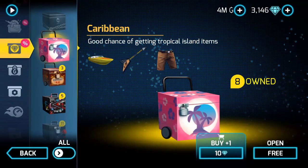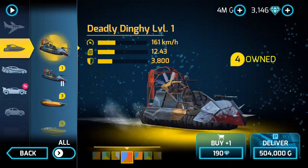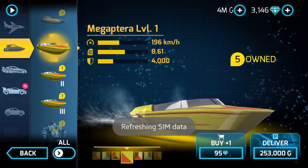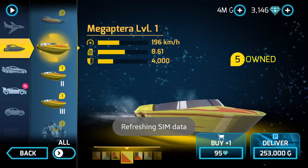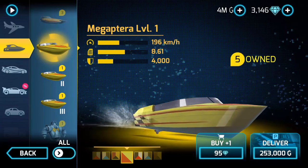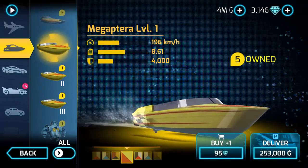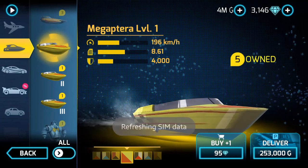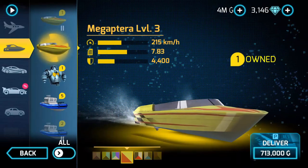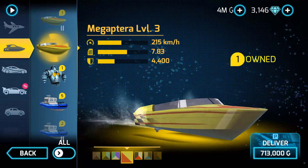The first item will be Megaptera, which I like. What is Megaptera? So in the box you're going to get level 1. I'm going to use my glasses because the light from the gaming makes my eyes kind of scratchy. So I got Megaptera level 3. In the box you're going to get level 1, and it's 196 kilometers. The acceleration is 8.1, and the damage resistance is just decent. Don't crash too much if you can. Level 3 will be 215 kilometers, which I always use in some of the events.